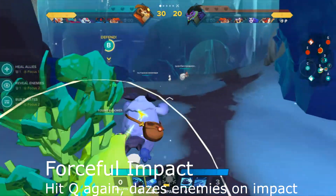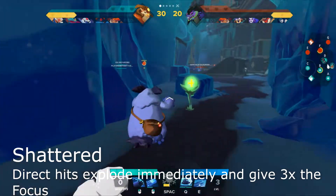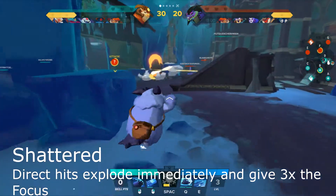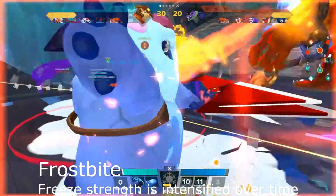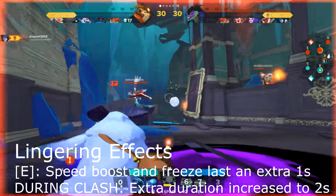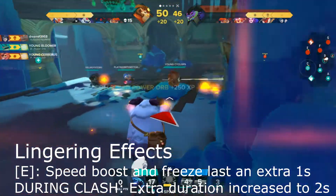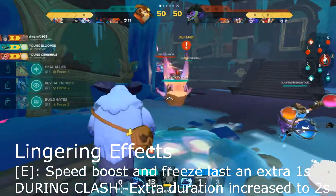Level 4: Shattered — right mouse button left. Direct hits explode immediately on impact and give triple the focus. Level 5: Frostbite — E right. Freeze strength is intensified over time. Clash talent: Lingering Effects — speed boost and freeze from E last an extra 1 second; during clash, the duration is increased to 2 seconds.